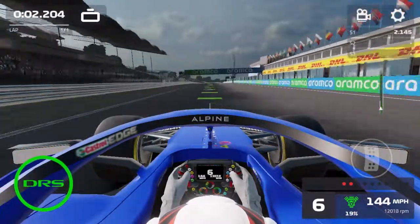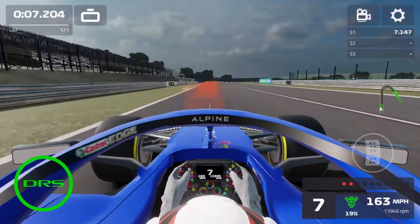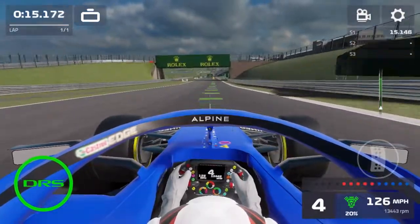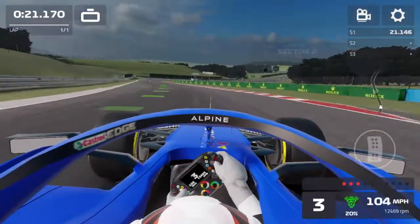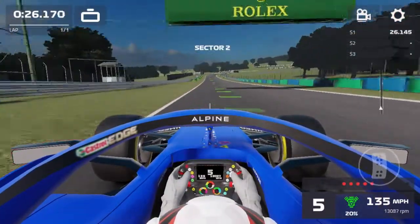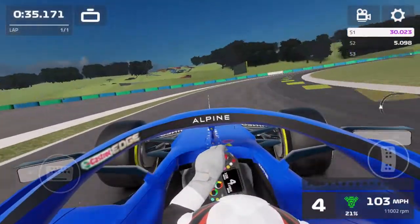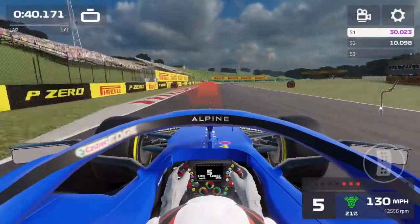We start our hot lap with DRS wide open down the main straight, coming into turn one. Should be easy, braking down into second gear. You can see missing the apex completely there. As we open DRS once again and head down another straight coming towards turn three, down to third gear. We tried to hang it around the outside but had to get on the brakes there. Now coming towards the start of sector two and through the left-hander — 30.023 as our first sector time, and it is a purple sector! Maybe I'm actually better than I thought.